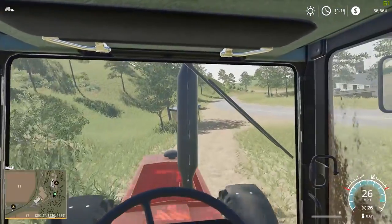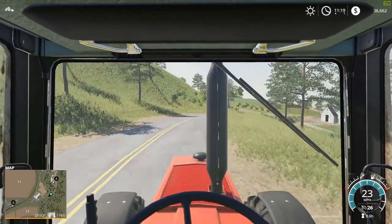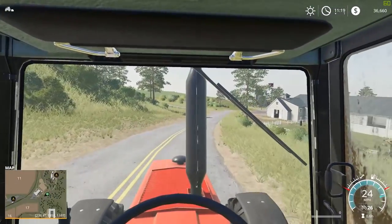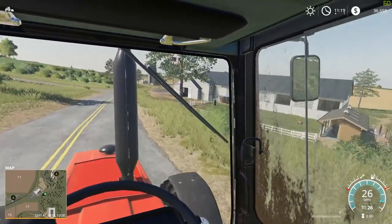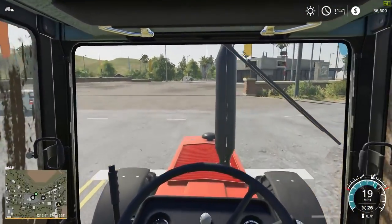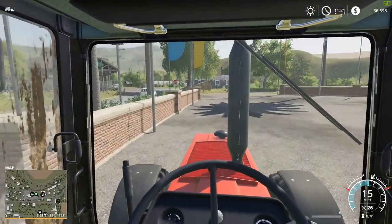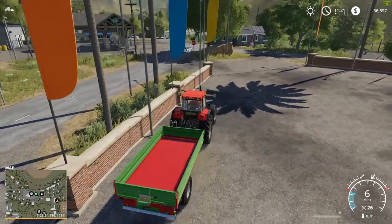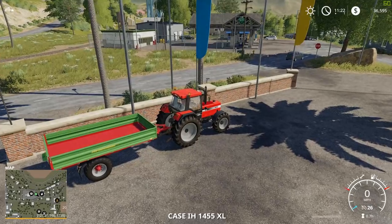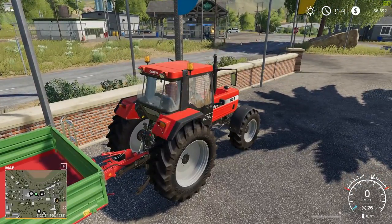Let's head down to the store. I need to get a front loader put on this, and we're probably going to end up leaving our trailer there because we need to pick up a different kind of trailer — spoiler alert. Let's head down to the store. So we are now just approaching the store. We're going to park this trailer up here for now. Hopefully we can come back to this later on. Let's get that disconnected. I like watching the cables and pipes disconnect.